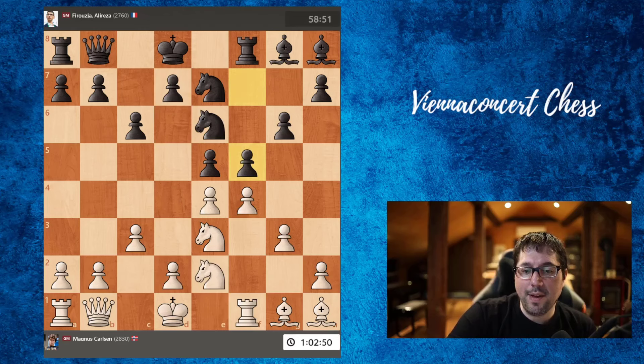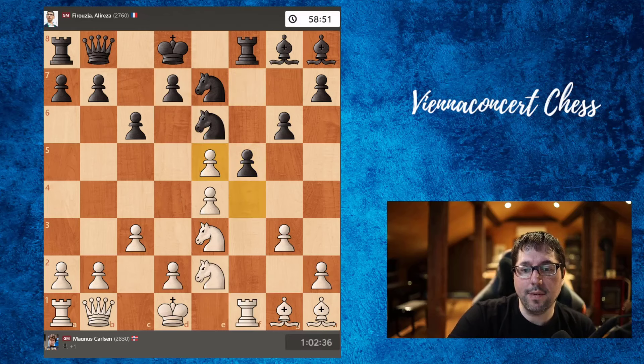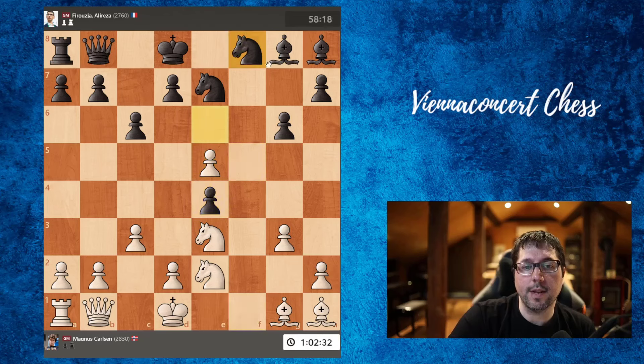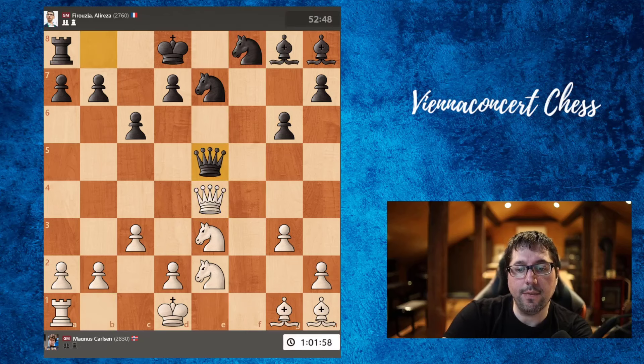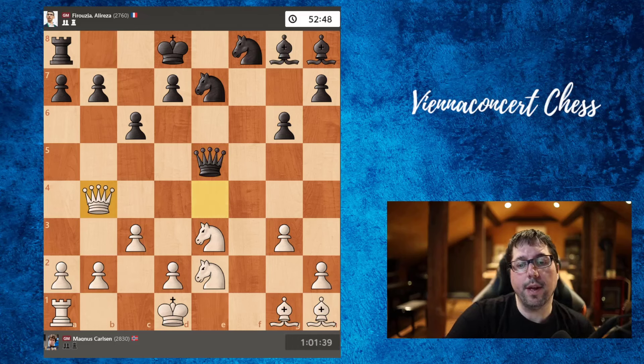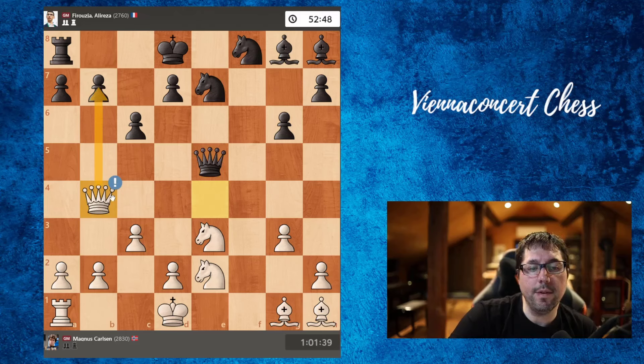So after f5, let's take on e5, f5 — now rook takes, knight has to take (the only move), queen takes, queen e5, and here queen goes to b4. Actually a very good move by Carson — he's attacking b7.